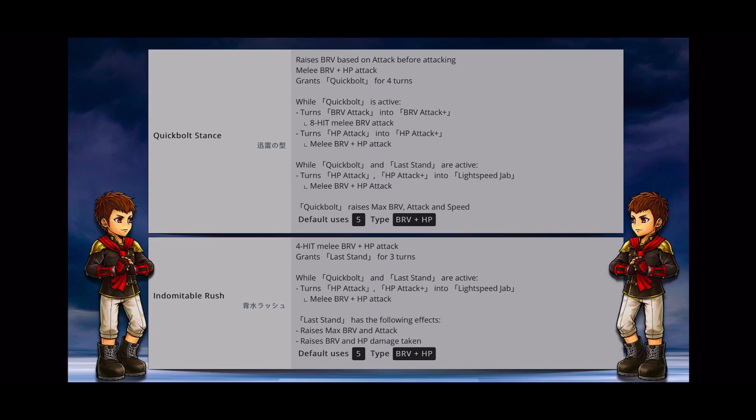8's crystal level 55 will greatly enhance his Skill 1 — we'll talk more about that later. Skill 2 is Indomitable Rush, a 4-hit melee brave plus HP attack that grants Last Stand for 3 turns. The Last Stand buff is a great benefit but also comes at a price: it raises 8's max brave and attack while also making him take more brave and HP damage. However, he does have an evasion buff that will pretty much make him untouchable. If Quick Bolt is active and you use Indomitable Rush to grant Last Stand, 8's HP attack becomes Lightning Speed Jab — a 1-hit melee brave plus HP attack that does a lot of damage — and it also has a plus variant.